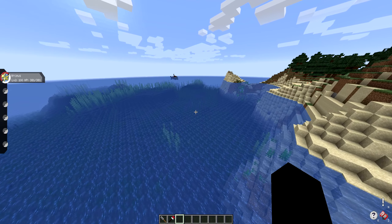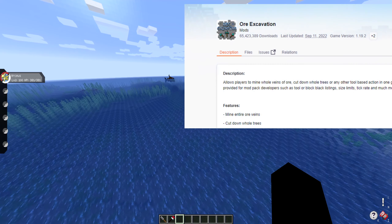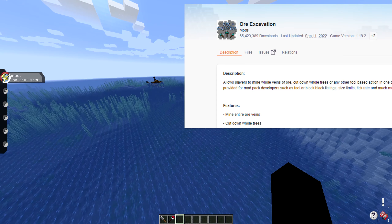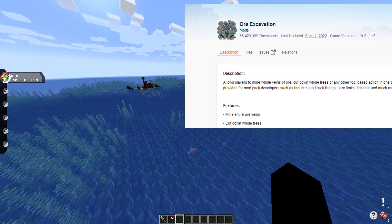Helpful things like Vein Miner — or Ore Excavation, as it's now called — help you mine up all the ore with one click of a button versus tediously mining each block. It's a lot helpful to have Vein Miner.